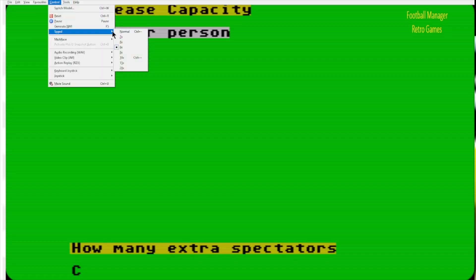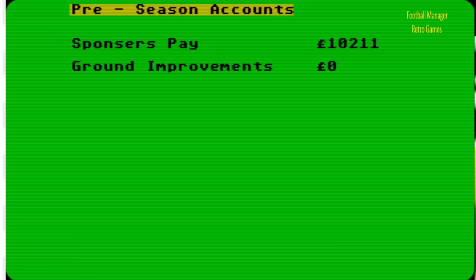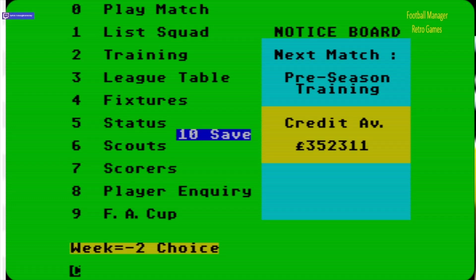So we don't have to wait very long. I'll change the speed back down to normal. How many spectators? I'll put zero because I don't know how big my side is. You will hear a little bit of sound in a minute. Sponsors pay £10,200 — well, thanks. This is pre-season so this is not even during the season yet, and of course there are no ground improvements because I didn't put any in.